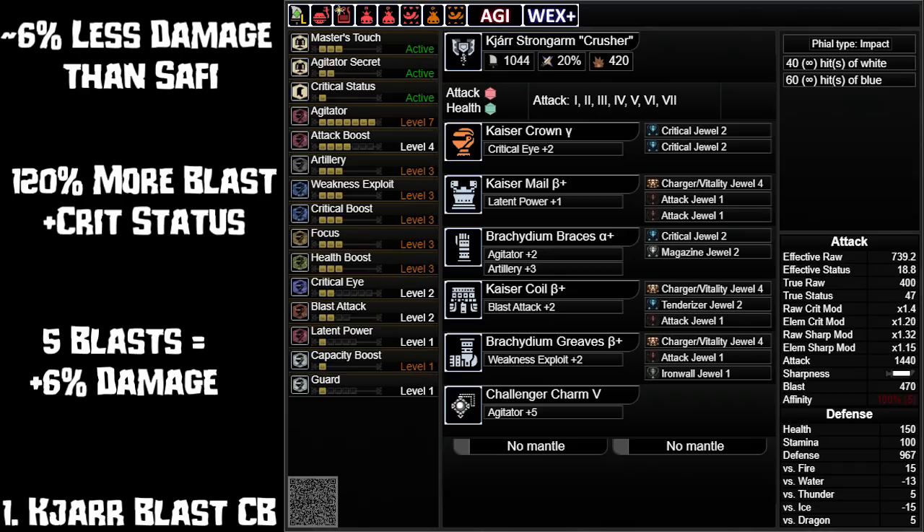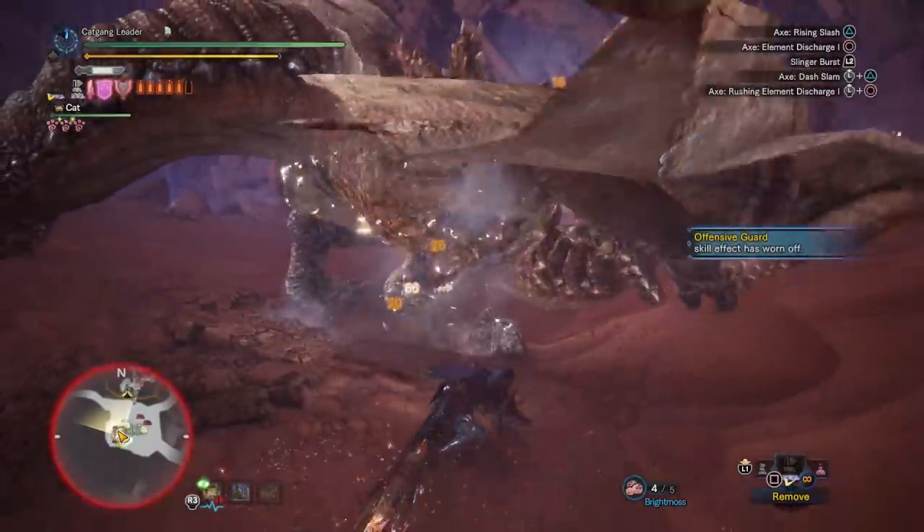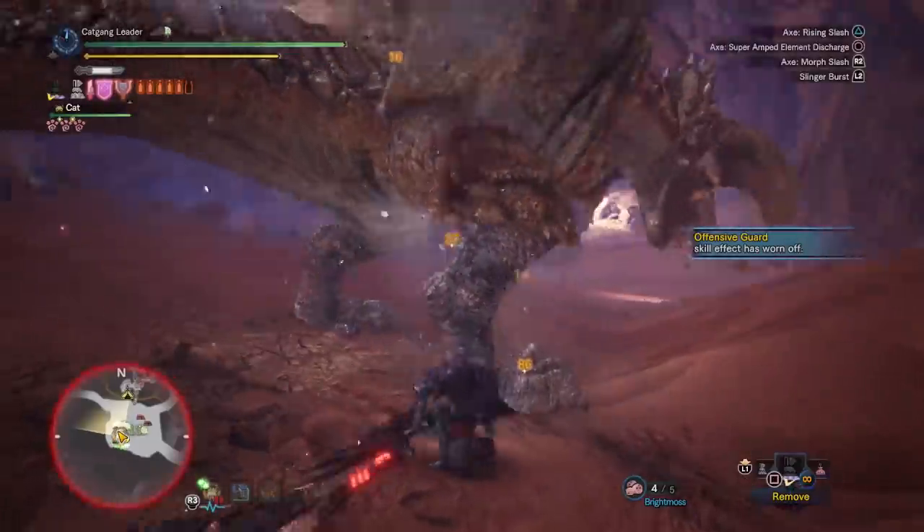But 5 extra blast procs are not guaranteed or that easy to get unless the monster is pretty blast weak. Definitely not far apart though, so if you're tired of using Safi it's a nice sidegrade on blast weak monsters — even though we now have transmog, which allows you to do fashion hunting while also using meta builds.